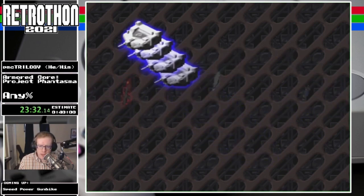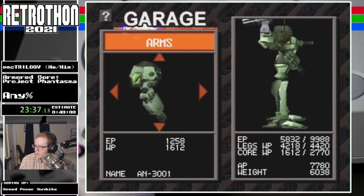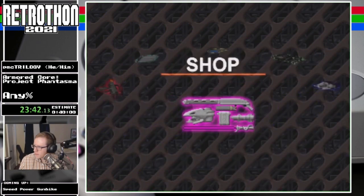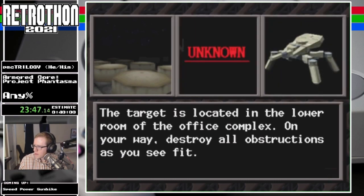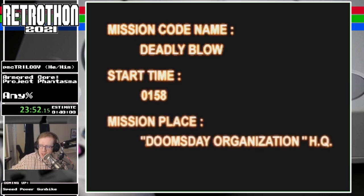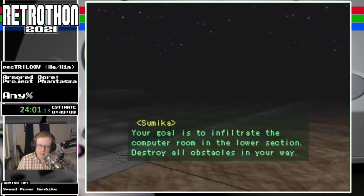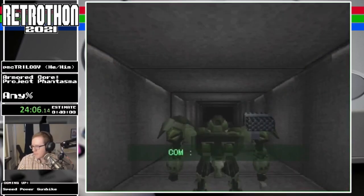We need to go back to our out-of-bounds build, which means putting the other set of arms back on and putting our Plasma Pistol back on. Back to — and if you were playing the Japanese version, this would say Wednesday Organization HQ. Just delicious. Your goal is to infiltrate the computer room in the lower section. Destroy all obstacles in your way.